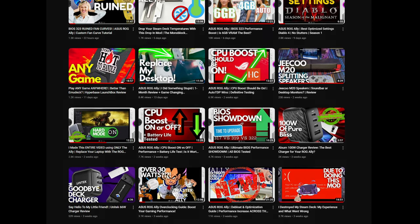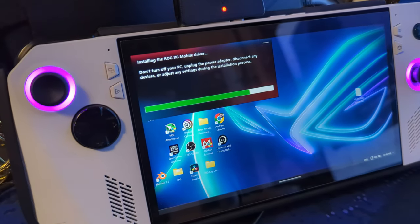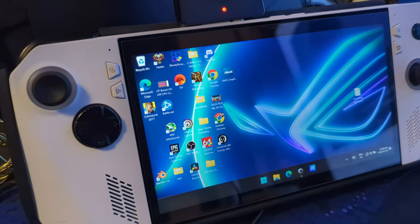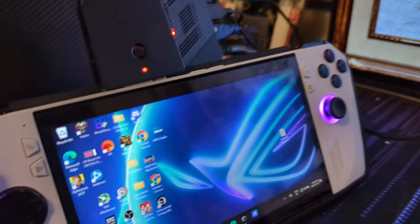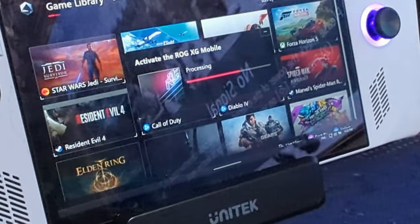Turns out it's pretty hard. When I first got the XG Mobile I was pretty excited — the thought of being able to plug in your Ally for more power, mainly docked, was awesome. The first initial setup seemed pretty straightforward. I plugged the Ally into the XG Mobile, the Armory Crate splash screen started up, it said it was installing drivers, I completed and restarted, and when it booted back up it was displaying out to my monitor and everything seemed to be working as intended.